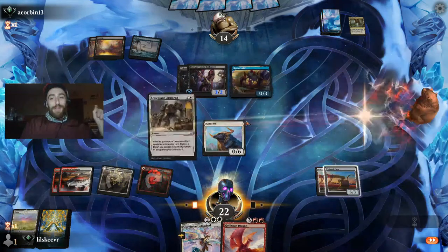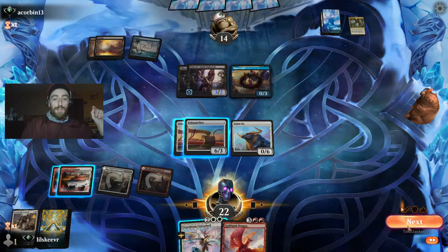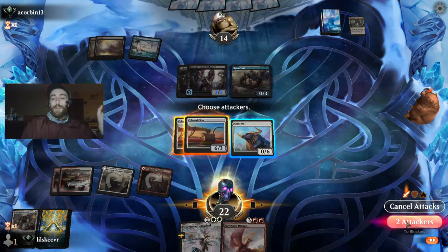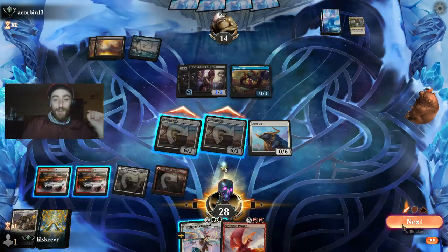All right, so we get to show off the power of Armed and Armored. We could tap our ox to do that, but we're going to take full advantage of the card. We're going to ramp six mana, and if we had our Ugin we could lay an Ugin — just to point that out.